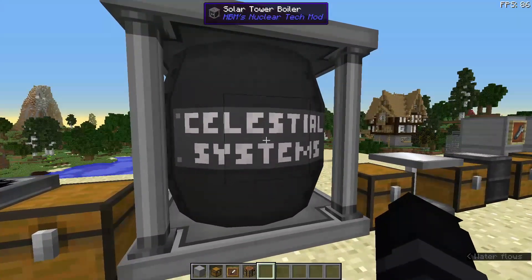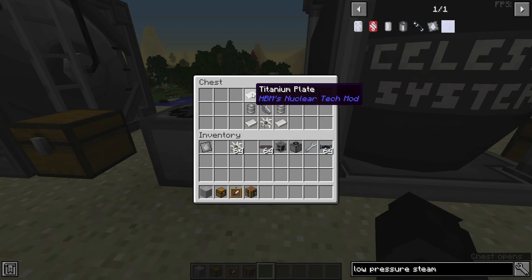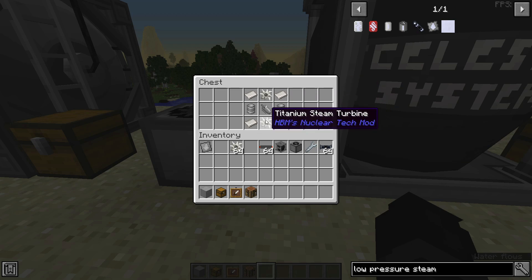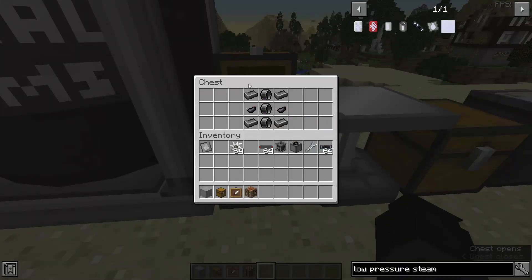For this basic steam power, you will need one steam turbine, which is four titanium plates, two steel tanks, two titanium steam turbines, and one motor. You'll need a solar tower boiler, which is four steel ingots, four big steel shells, and two ink sacks.